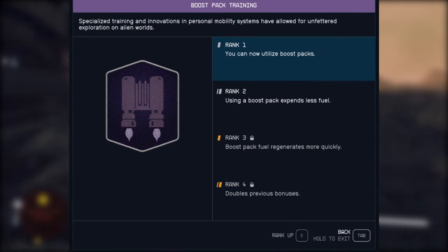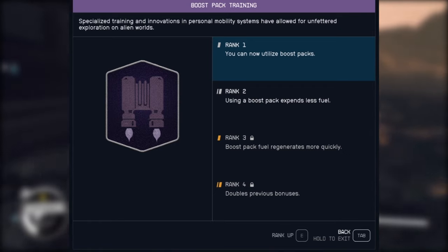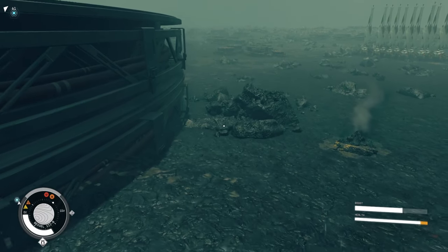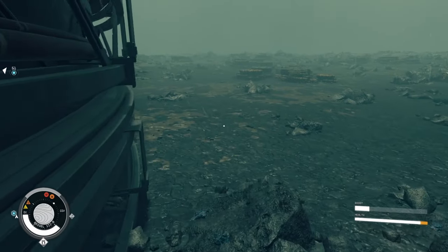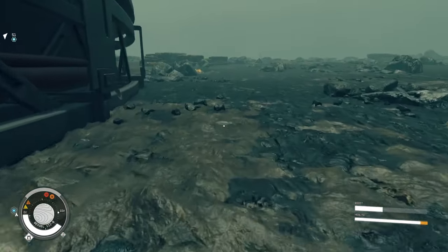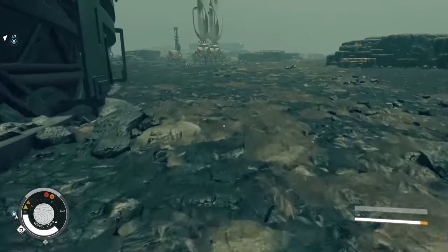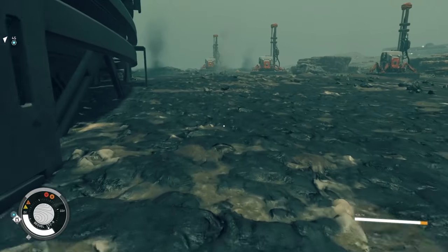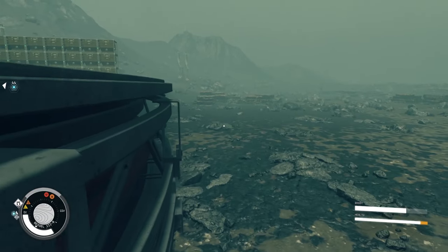Second, utilize your booster. Unlock the Boost Pack Training skill — level 1 is all you will need. Now, start sprinting, jump, and boost in the air until your Boost Pack fuel runs out. Once you land, keep sprinting and wait for your Boost Pack to refill. Then jump and boost again. The combination of the maxed out fitness skill and level 1 in Boost Pack Training will allow you to sprint indefinitely on lower gravity planets like Bessel 3B.